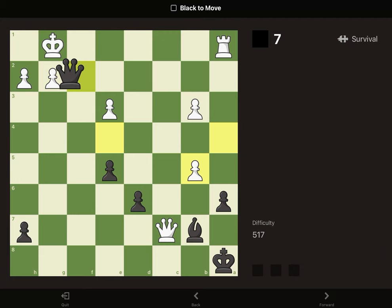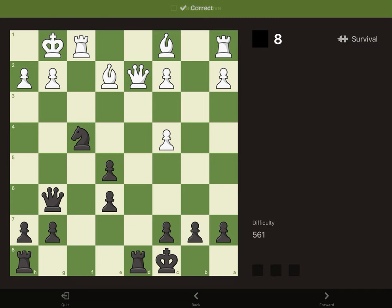Here we've got a battery with the queen and bishop on the A8 to H1 diagonal, allowing us to take the pawn on G2, and that's mate.